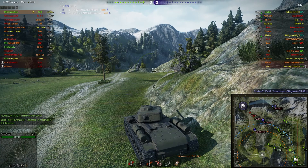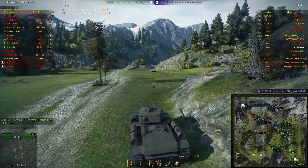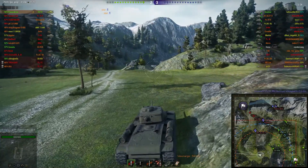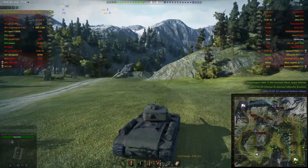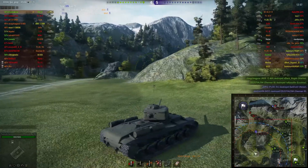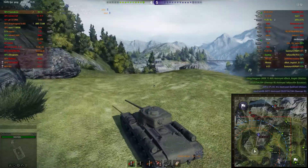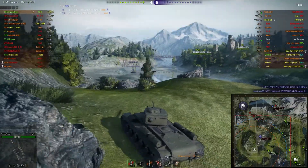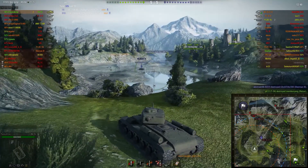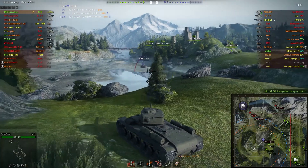They spot a VK-30-01H. I'm thinking about moving forward — here we go. Moving forward to see if I can get some shots in on the VK, making sure there is nothing coming out in front of me. Let's see the gun depression in this vehicle. Good thing there's a little bit of a decline in the slope right here, and I can get some shots in on the VK who is crossing unopposed.